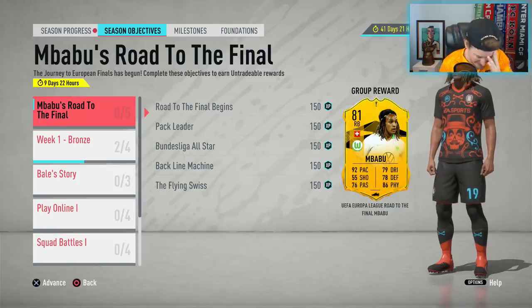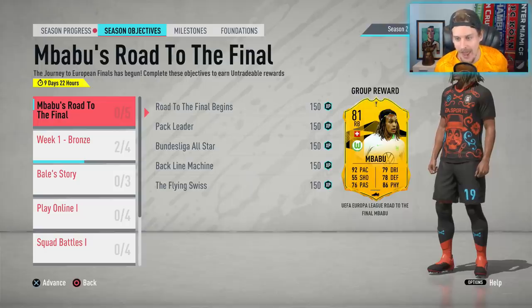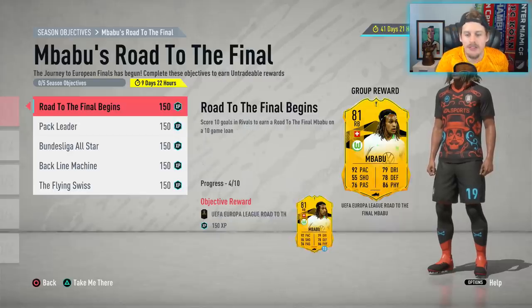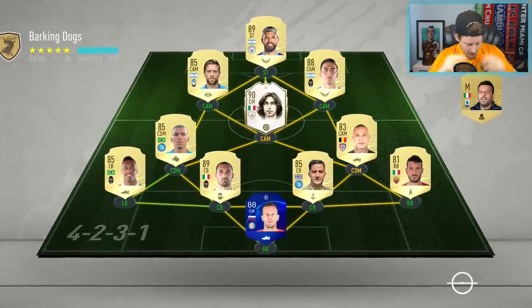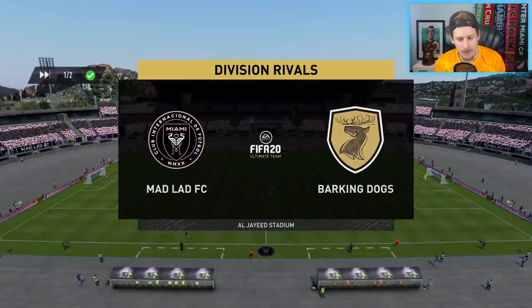I got that rage quit right there just because the guy was doing the objective. This Mbappe card — dude, I said it literally two weeks ago: if we got ourselves an inform or a special version of Mbappe, whatever it is, it is going to be the best right back in all of FIFA. Sure enough, we get this 91 Europa League Road to the Final Mbappe. Score 10 goals in rivals to earn a Road to Final Mbappe on a 10-game loan! Not only does it come with a shadow chem style and a hunter chem style, but it comes with a loan. All we have to do is score 6 more goals. I hope we get that with all objectives going forward.